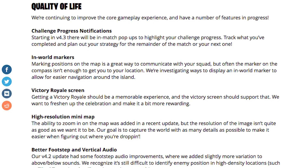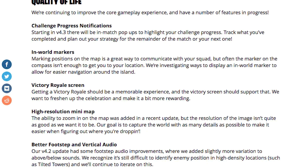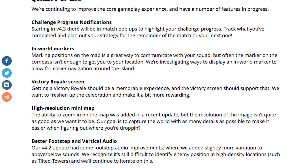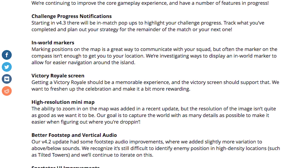First, challenge progress notifications. Starting in the 4.3 update, there will be in-match pop-ups to highlight your challenge progress. You don't have to go to the front menu. Track what you've completed and plan out your strategy for the remainder of the match or for your next one.